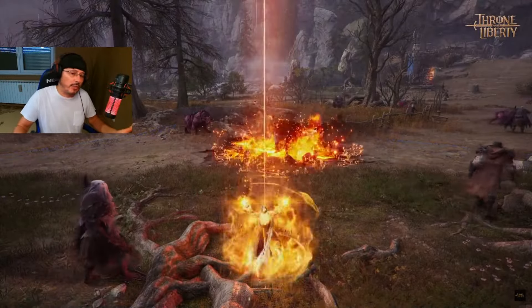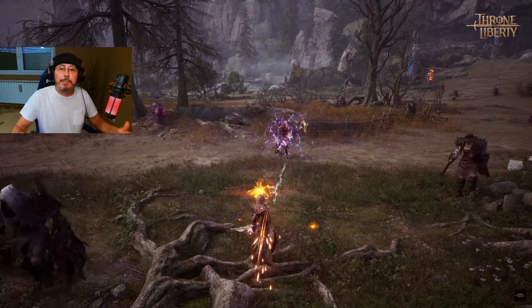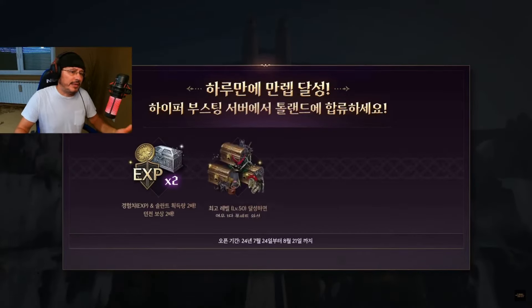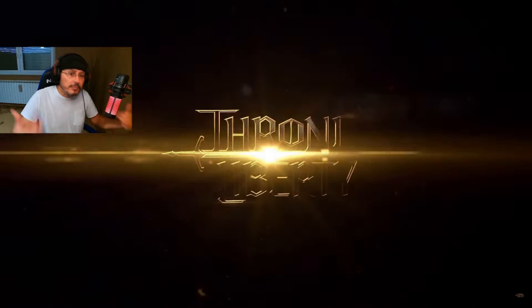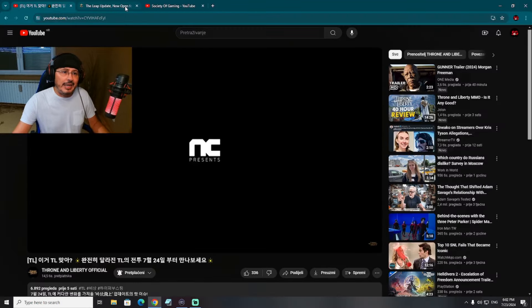We are also getting AOE skills for each weapon — not for each class. This game doesn't have classes; it has roles which you determine by picking a combination of two different weapons. For example, if you play a paladin in this game, that would be sword and shield plus wand combination. Anyway, we are getting skill changes and many more interesting things coming later in August.